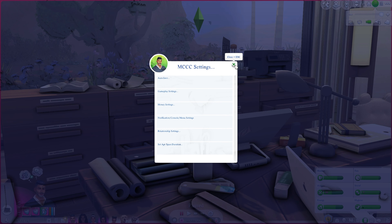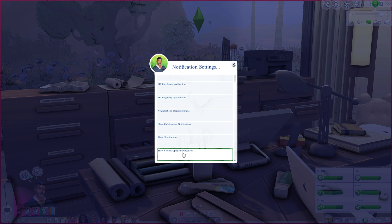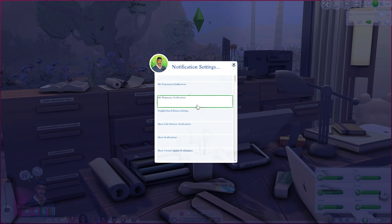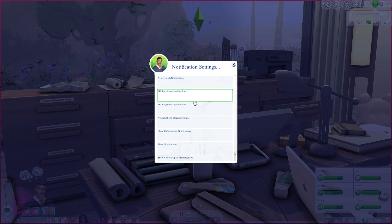Moving into Notification, Console and Menu Settings — this has a couple of options I use. Notification settings changes what types of notifications you receive from MC Command Center. As sims become pregnant, at midnight the mod automatically makes certain sims pregnant, and you can determine whether you get notifications for that. You can also toggle notifications for sims moving into homes or from one home to another.